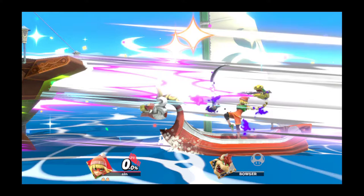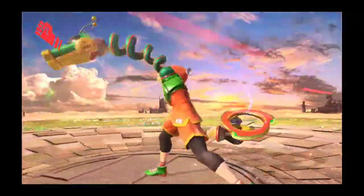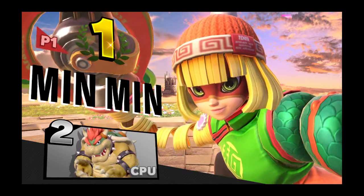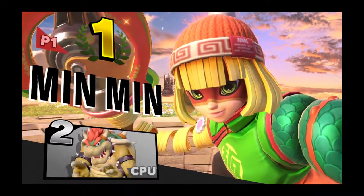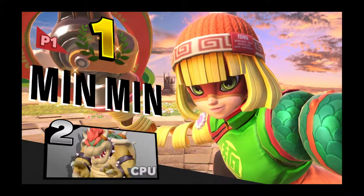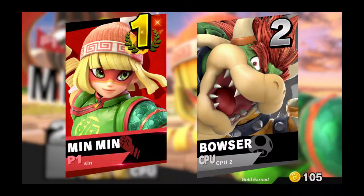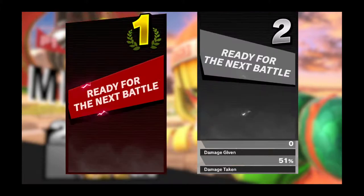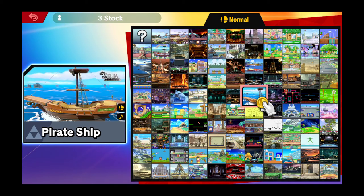Looks super fun right? Go ahead and update your Yuzu Early Access to 698 and update your Super Smash Brothers Ultimate to 8.0, enable the DLC, and you'll be able to play as Min Min. If you have not subscribed to my channel, please subscribe now — just click the button below and the next time I upload a new video you'll be notified. Thank you for watching guys, and see you in my next video. Ciao, stay safe.